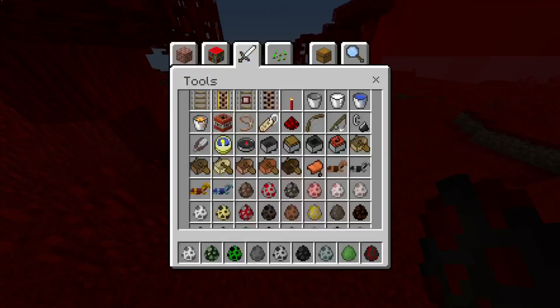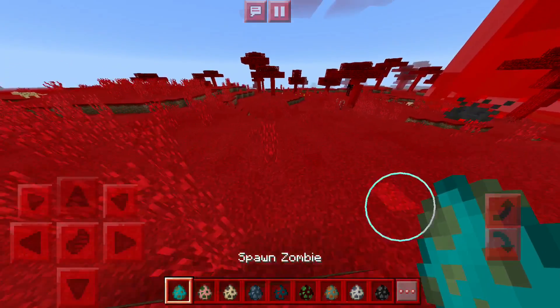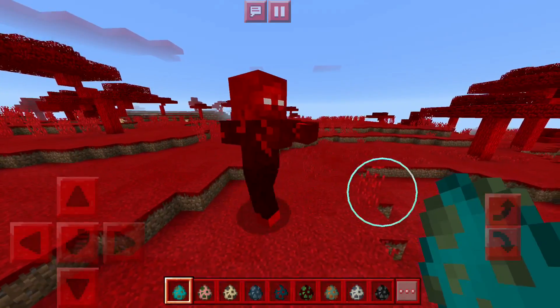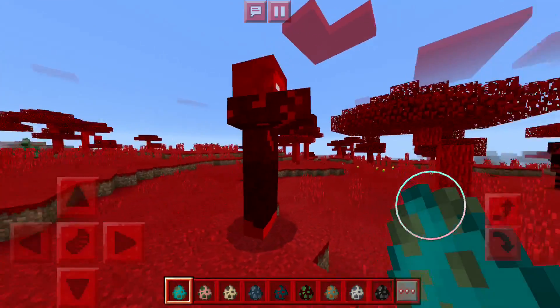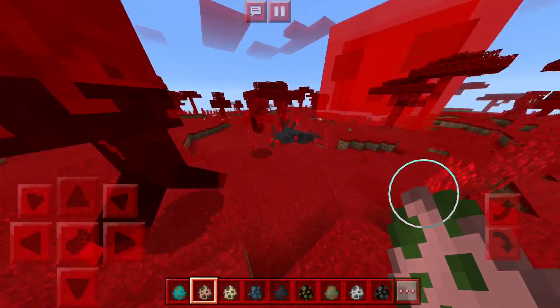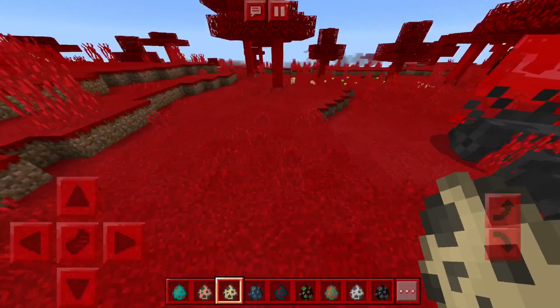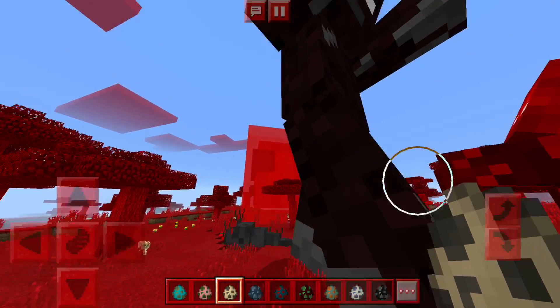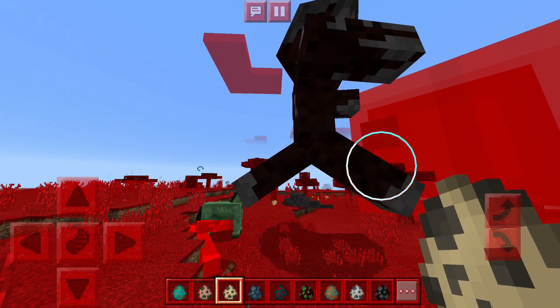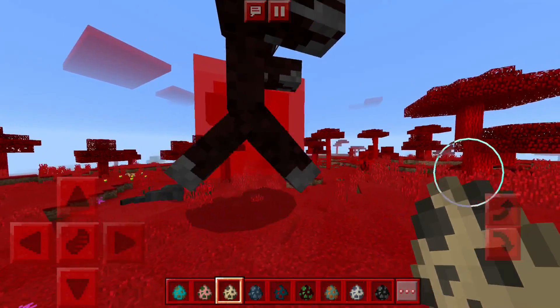Moving on, the spider looks really nice. Now we have the zombie — he's not burning in the daylight and he looks pretty cool. Now the zombie pigman has no feet and moves very quickly, looking like a ghost. The husk and the zombie do not get along at all. I think I know who's going to win.